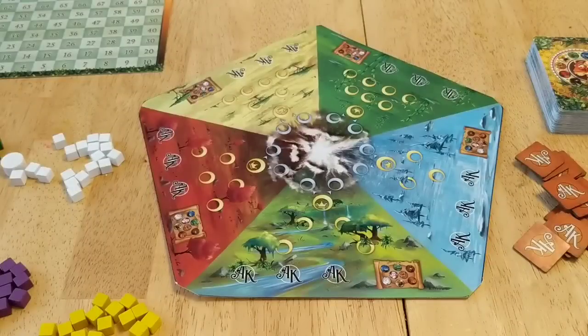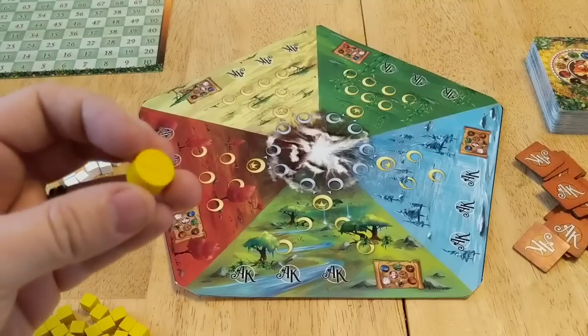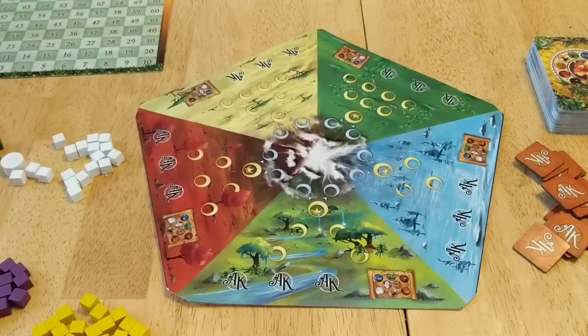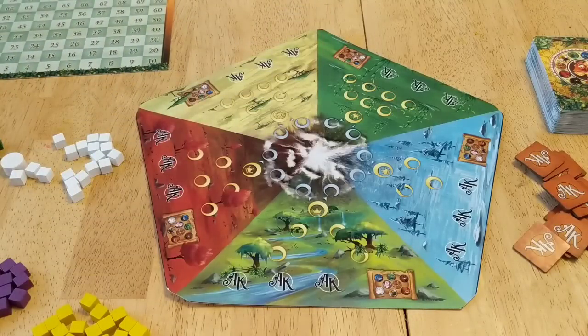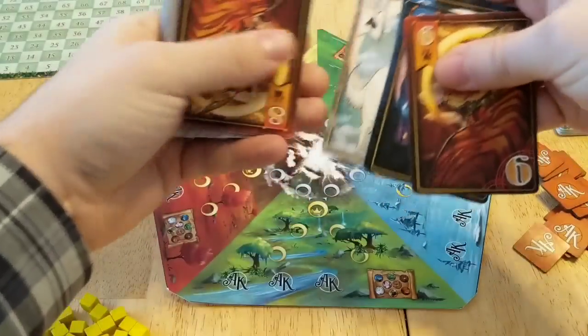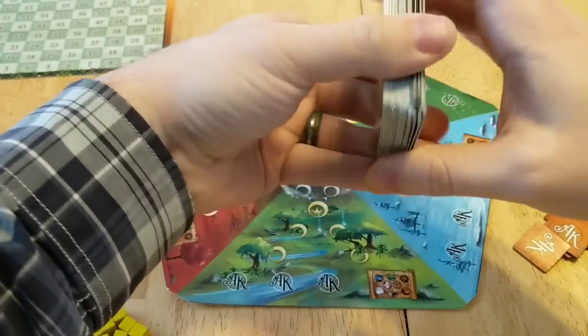Now these are all the components that come with Animal Kingdoms. We've got our little wooden influence tokens — always fun to have those in the game. We've got our score trackers; everybody's going to have their own color, though the colors are not final. These are prototype components, especially the board here — this is just paper. The final product will have a folding board and a nice thick score tracker board. We've also got our deck of cards with gorgeous artwork on them — really fun to look at, with lots of variety of animals.